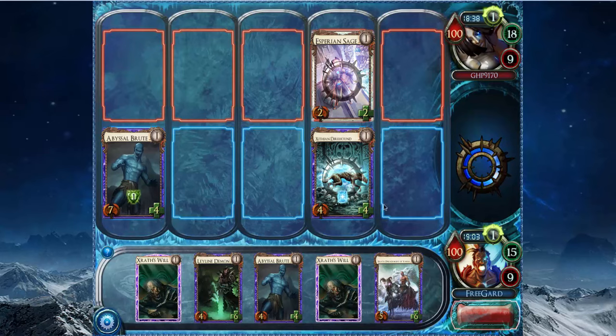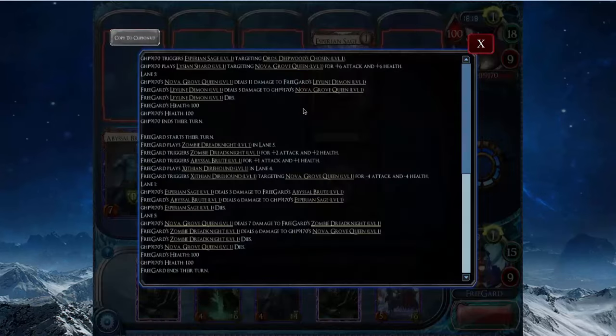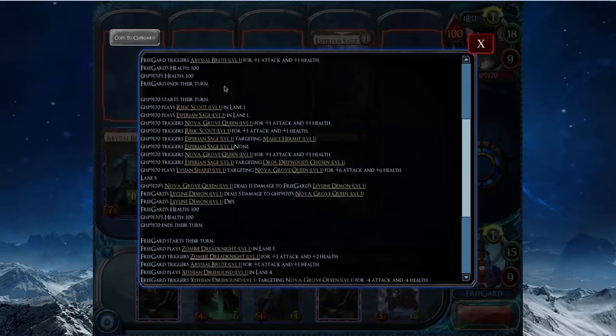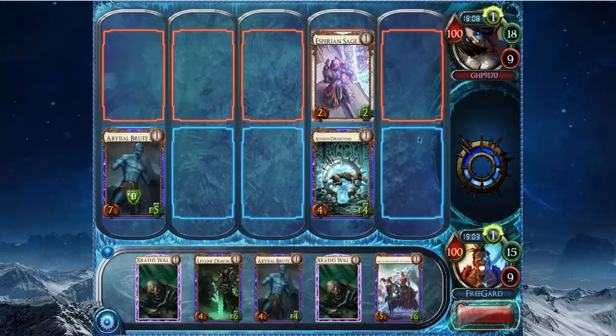Nova's generally pretty important in Nova decks. I shouldn't have blocked the stupid Experience Age. I keep forgetting I have Zrath's Will in my deck because I'm not used to playing with it. I just thought I wanted to clear the Experience Age off the board so he couldn't play Malice Hermit and get it bigger. But I probably should have just played towards... I hadn't drawn any of these Zrath's Will this hand, and it's pretty likely that he doesn't play Malice Hermit. I think I should have just left the Experience Age around. So he leveled a Malice Hermit and he leveled an Oros. It's pretty important to check what your opponents level. It looks like he's just playing a late-game Asperian deck, so hopefully I'll be able to rush him down before he gets to his critical mass of every card in his deck being leveled.